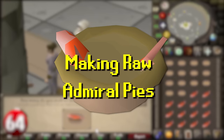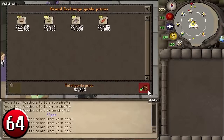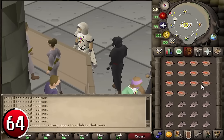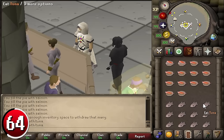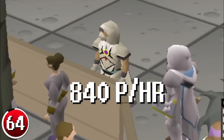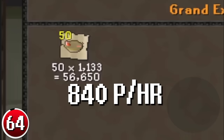Making Raw Admiral Pies: this method involves the assembly of raw admiral pies, valued by players training magic with the Bake Pies spell. Deposit materials into a separate bank tab, then withdraw 14 pie shells and 14 cooked salmon. Combine them by using the pie shell on the salmon. Next, withdraw 14 cooked tuna and combine with the partially made pies. Be careful not to accidentally eat the salmon or tuna. Lastly, withdraw 14 raw potatoes and add them to the pies. Bank the resulting pies and repeat. With enough concentration, it is possible to produce around 840 pies per hour, making you 404k GP profit.